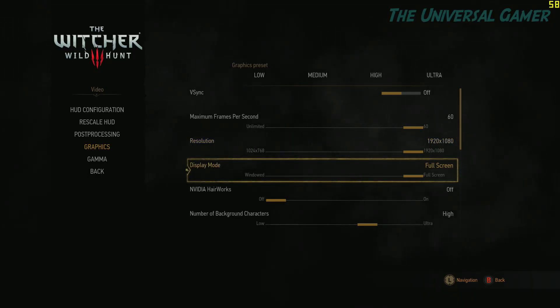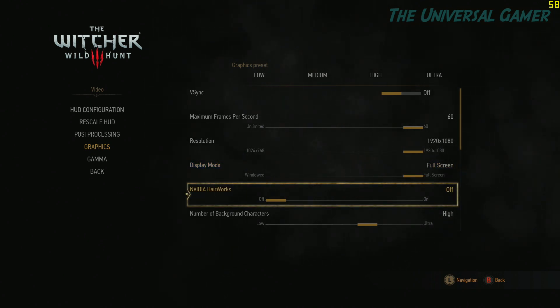1080p of course, display mode full screen — I wonder what borderless window would do, maybe give me higher frames. Hair Works I've got turned off because I don't have a great graphics card. When you turn Hair Works on even partway, it takes about 15 to 20 frames away from you, so forget that.